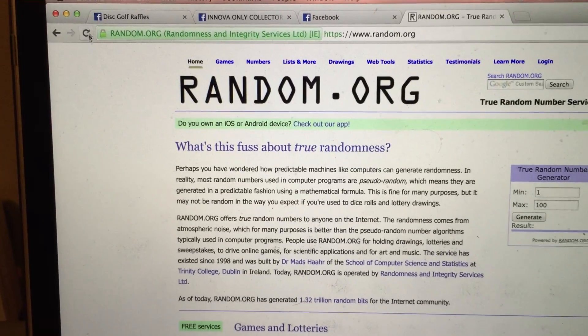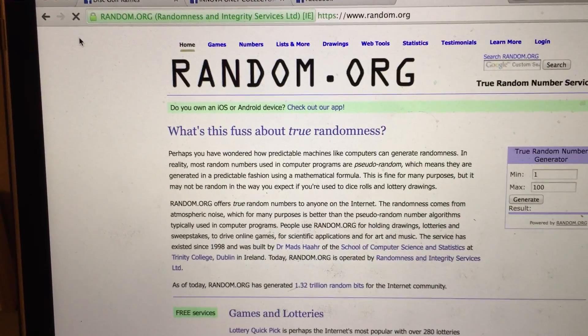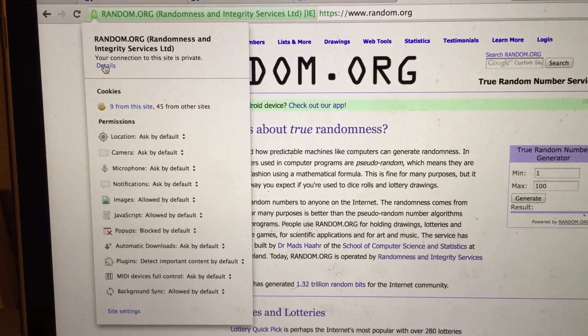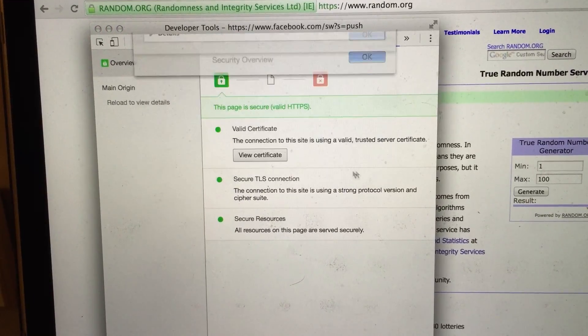Let's go to random. Get a couple refreshes. Let's go ahead and check the green lock. Connection. Certificate. Everything looks good.